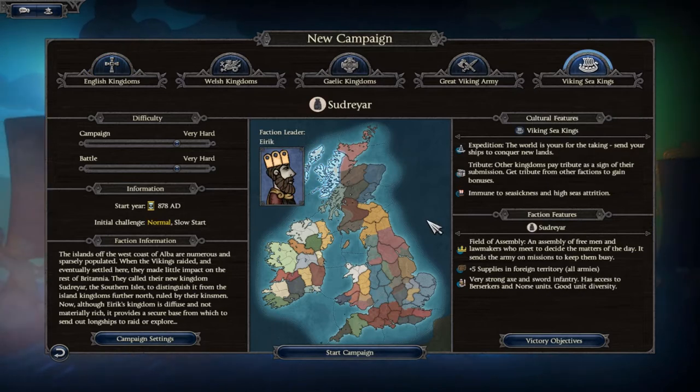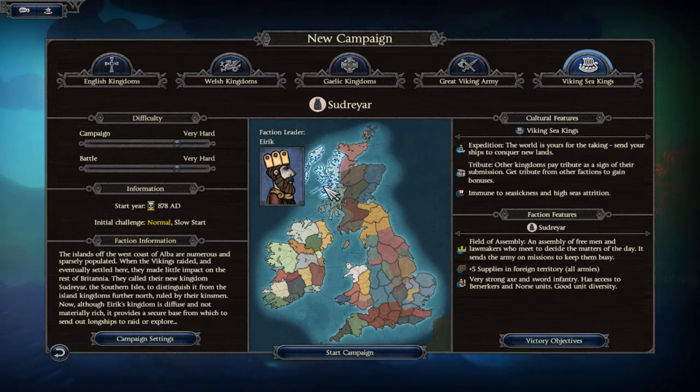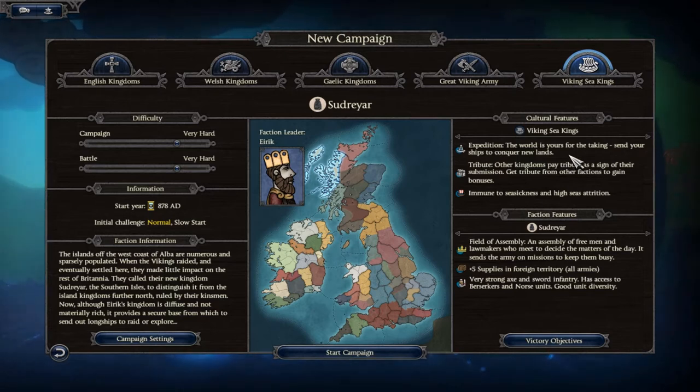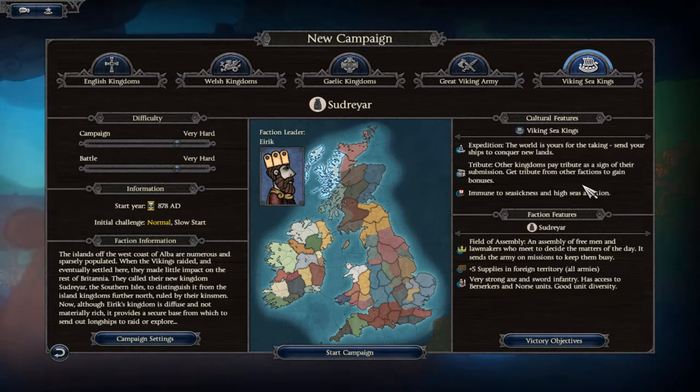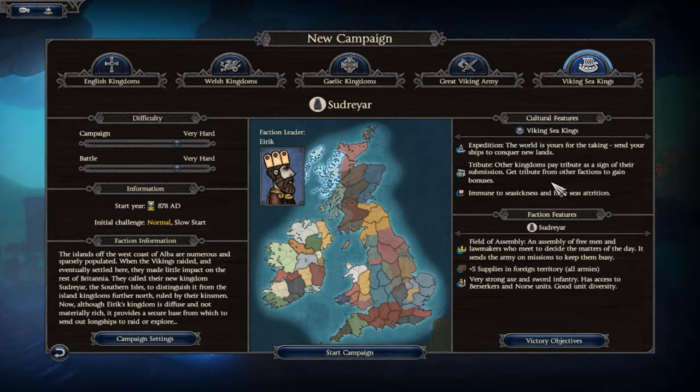We'll be starting up in the north of Scotland along the western coast, and our faction leader will be Eric. Our cultural features as the Sea Kings include Expedition — send your ships to conquer new lands — and Tribute, where other kingdoms pay tribute as a sign of submission, gaining us bonuses. We're also immune to seasickness and high seas attrition, which is going to be very useful.